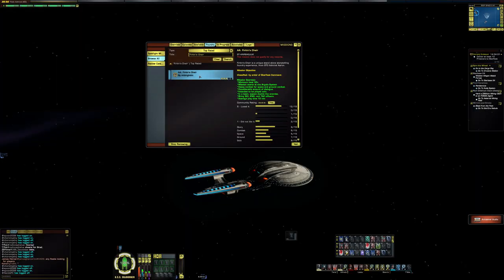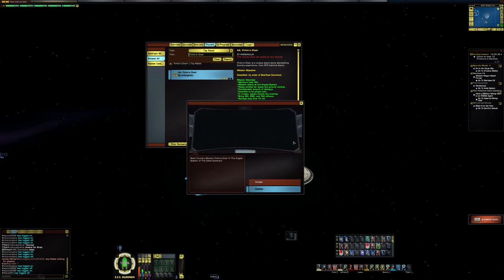What's up everyone, Zeffilms here with another video — kind of April Fool's related. This is something that STO Admiral Aaron put out for April Fool's called Firkin's Chair. Firkin's Chair is a unique standalone storytelling foundry experience from STO Admiral Aaron. Let's check it out — start foundry mission.